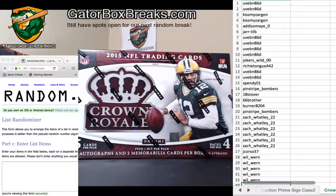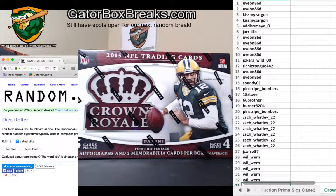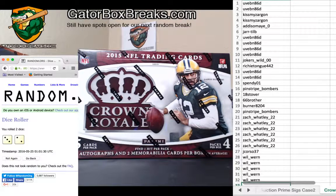What's going on guys, this is 2015 Crown Royal football single box from eBay, and this is box number three. If you look at the screen you will see all the participants 1 through 32, and we're going to random these names off. First thing we're going to do is a quick dice roll to see how many times we're going to random off everything.